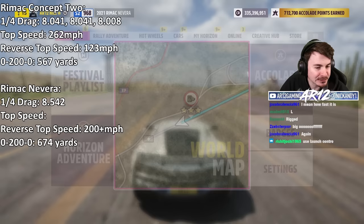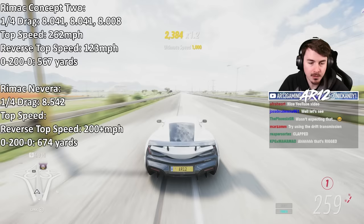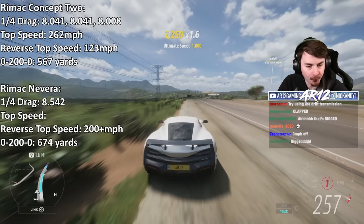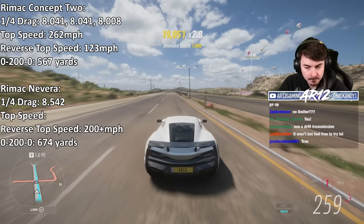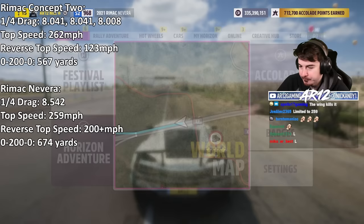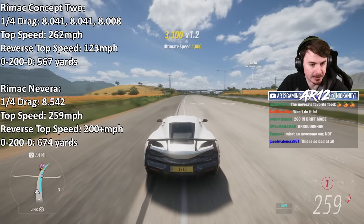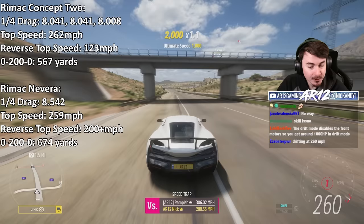I know I said the Rimac Nevera was going to be different to the Concept 2, but I didn't think it would be worse. There's no way the Nevera is taking this massive L. 258 — we need four miles an hour down the hill. If it's gonna get its top speed, this is where it's gonna be. 259! I'm gonna try drift mode and see if it goes faster. 252, 253, 254 — we're doing exactly the same speed. It's literally gear limited. 259 going up the hill — we might actually go faster. 260! It's faster in drift mode! No way, I have no idea why, but I'll take it. That makes no sense at all.